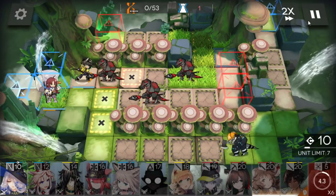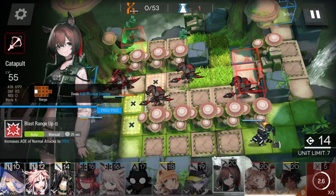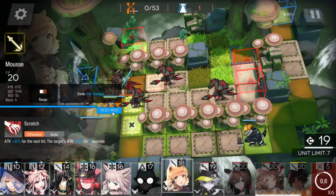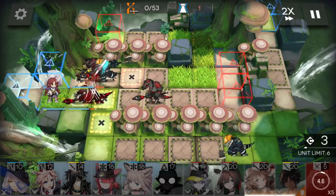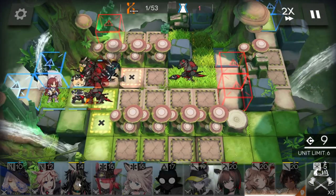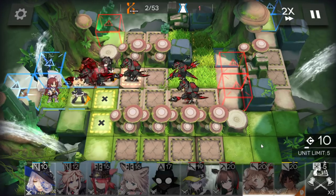Destroy this one. At this point we can't destroy the mushroom from the left side, so we must destroy them from this side. Wait for the melee arts guard here, then destroy this mushroom. Remember to destroy the mushroom first and then deploy the ranged guard, or you can't destroy the mushroom anymore.